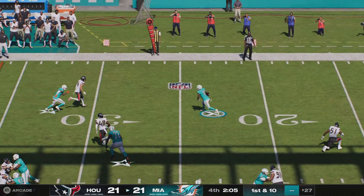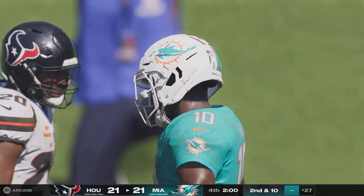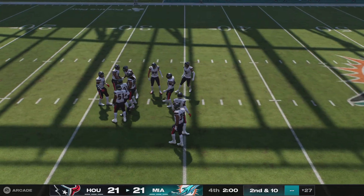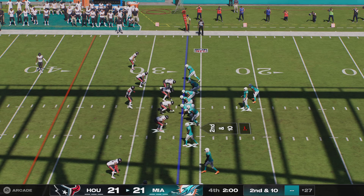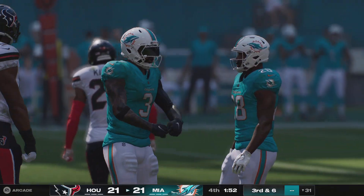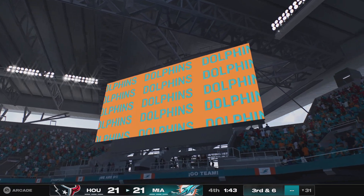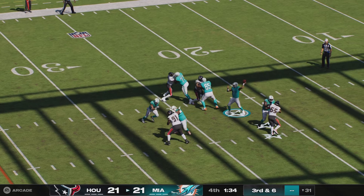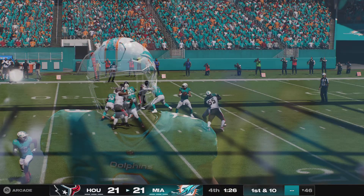A handoff here to start the drive, but this will end up being a reverse — he'll be taken down as the clock ticks towards two minutes to play. They'll drop to throw — that's complete. He's got OBJ, and he's going to be taken down, taking us to the two-minute warning. Big third down now. From the gun, here's Tua. He gets that to his tight end Smith — a gain of 16 yards, good for a Dolphins first down.